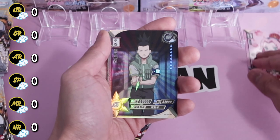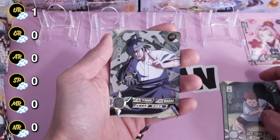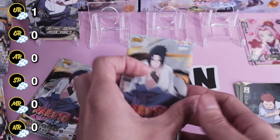Pack 1: we got Sakura, Shikamaru, Sai, Choji, and Danzo — the one and only Sixth Hokage — and that is our first hit!